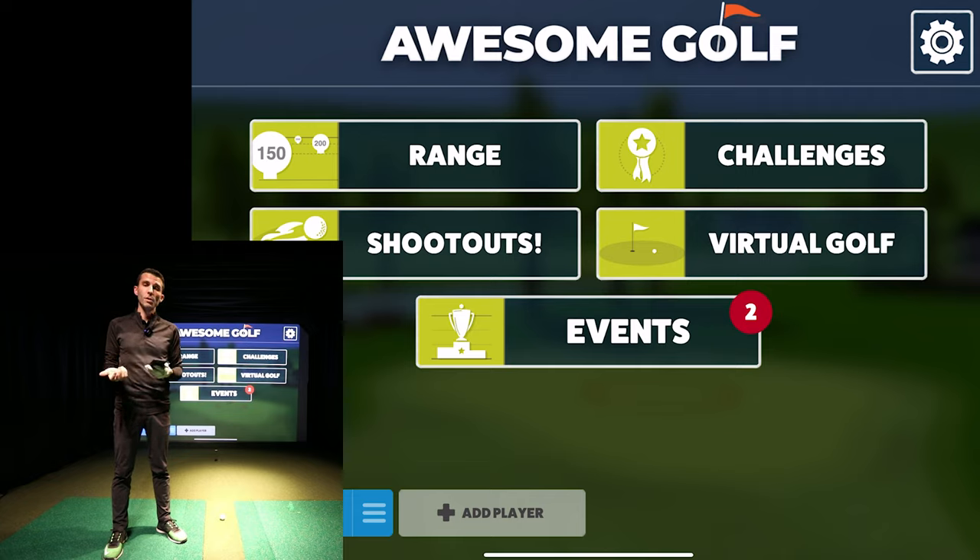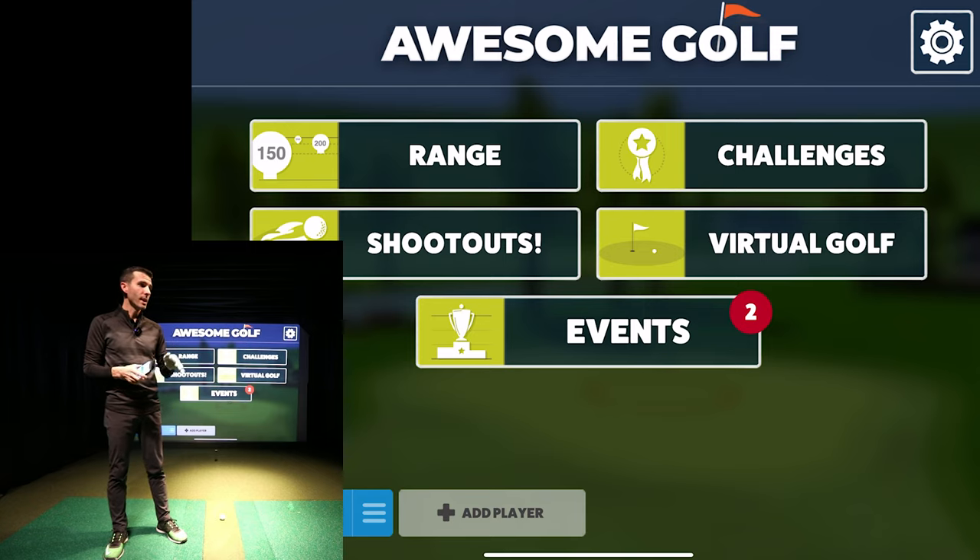For general updates, they updated outdoor processing and eliminated wind for spin axis. There were also general bug fixes and performance improvements. If you get an estimated spin number, it will now be shown in italics so you can tell the difference between an estimated spin and a measured spin from your launch monitor.